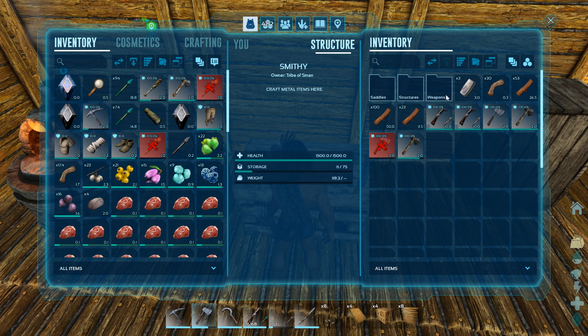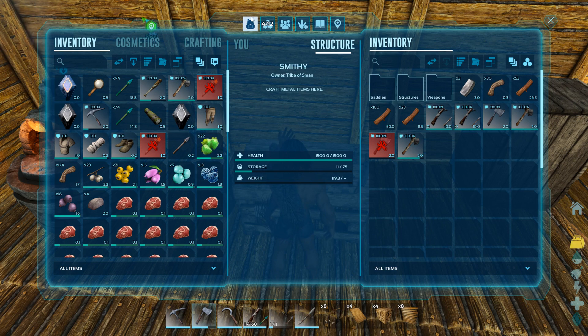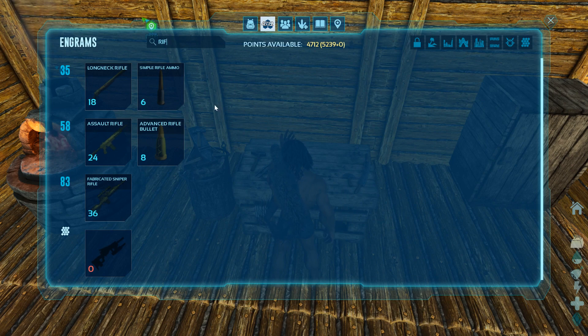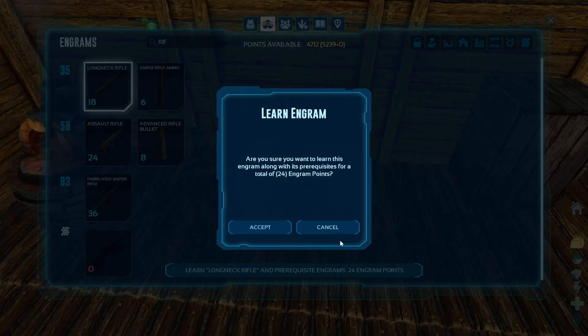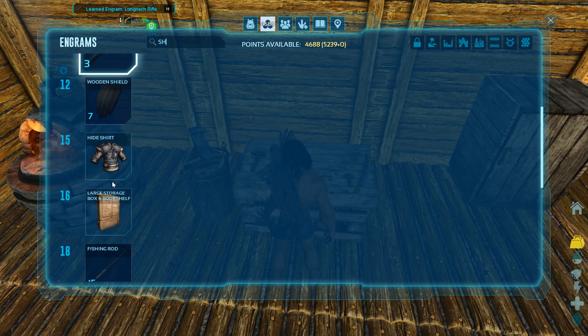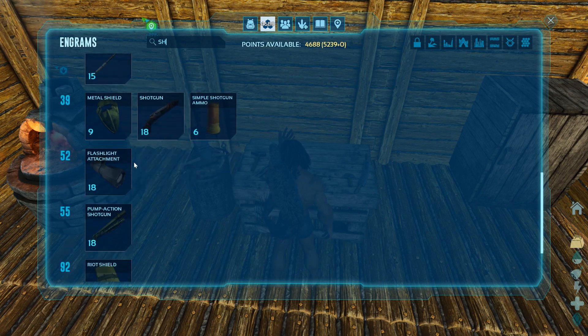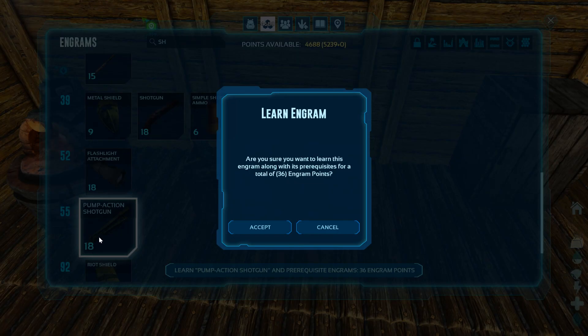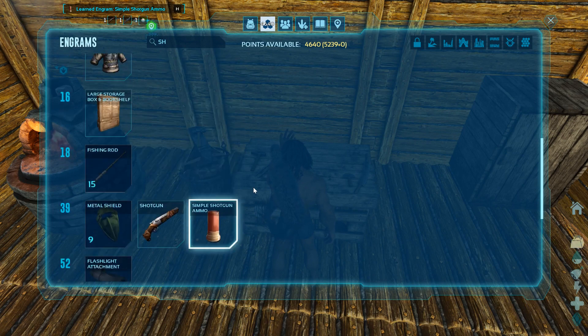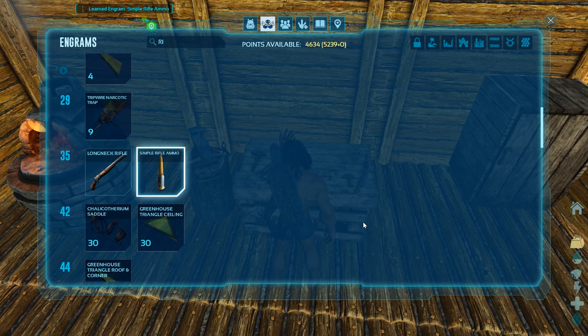Saddles, weapons, structures — let's see if we can get to the guns here. Are we leveled up enough yet? We can get a long neck rifle. We need a shotgun — we want the pump shotgun. Yes! Alright — shotgun, rifle ammo, shotgun ammo. So we got enough for a shotgun.